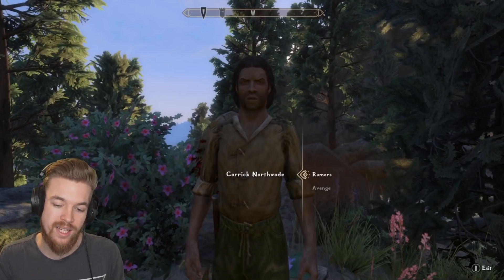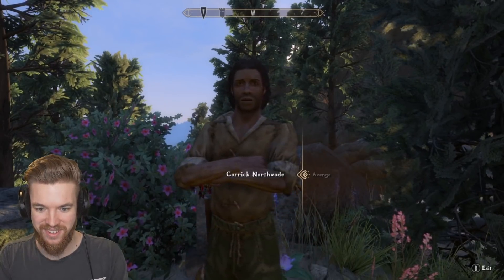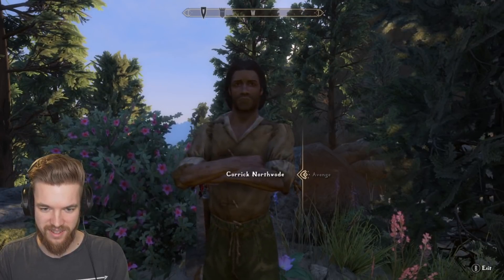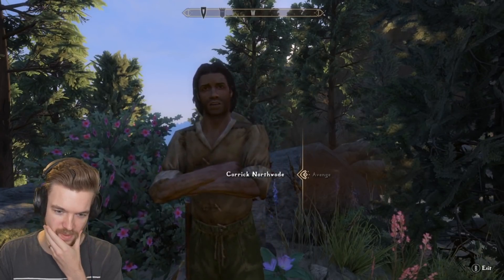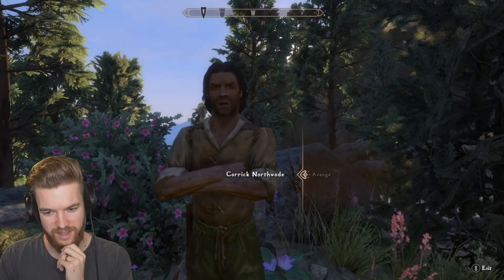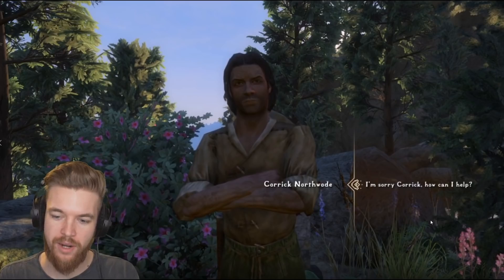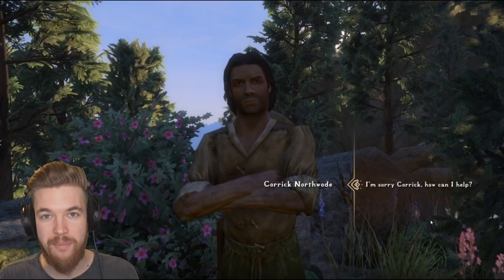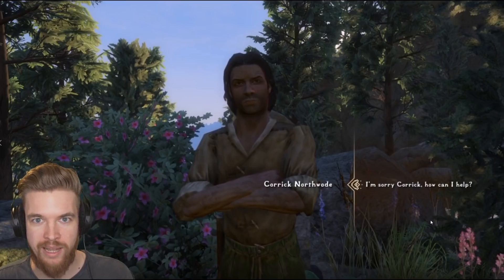The quest dialogue option we have is just 'Avenge.' The NPC explains: barely a week ago he left Harm's Folly to buy supplies, and the goblins struck while he was away, killing his wife Kayleen. After he's told us about his wife, it comes up with the full dialogue: 'I'm sorry Korak, how can I help?' I don't know if that's the original dialogue from Oblivion, but I assume somebody has to manually type everything out for every single quest they've ported over, so you actually have a roleplay response.